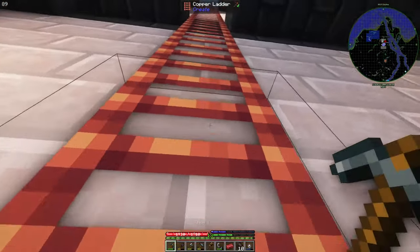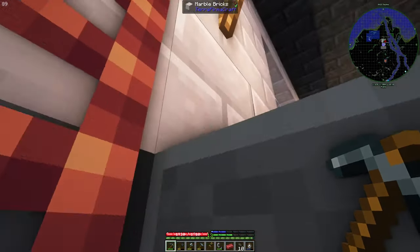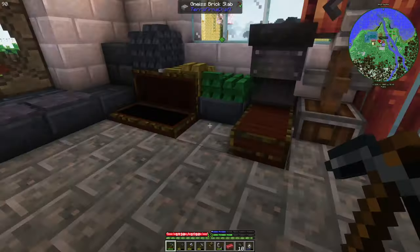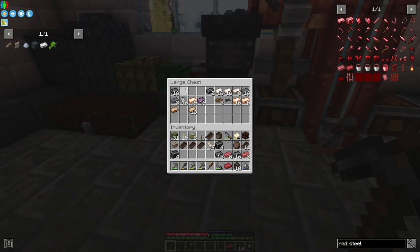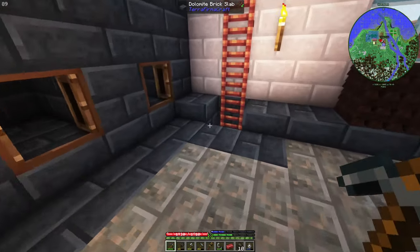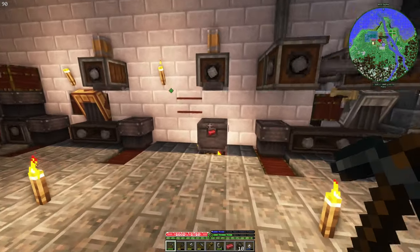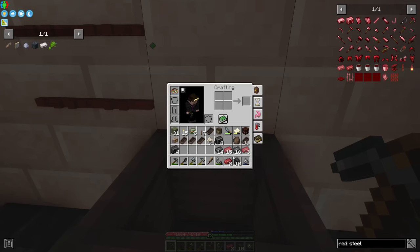I need a few more black steel ingots because I need to process this. By the way, I can turn them back but it will waste our flux. No problem — we are going to automate this process a bit, so it won't be that important.